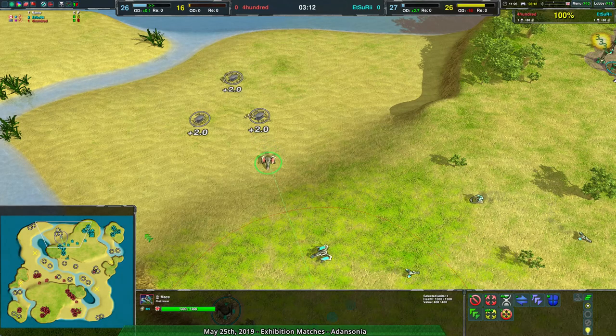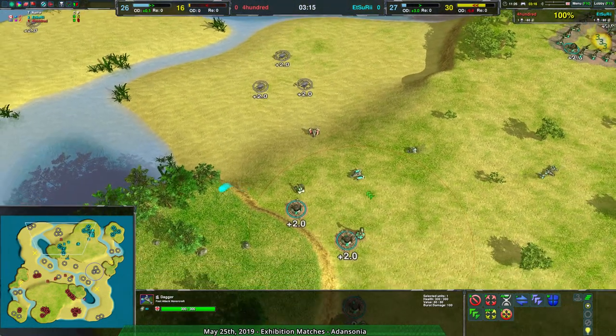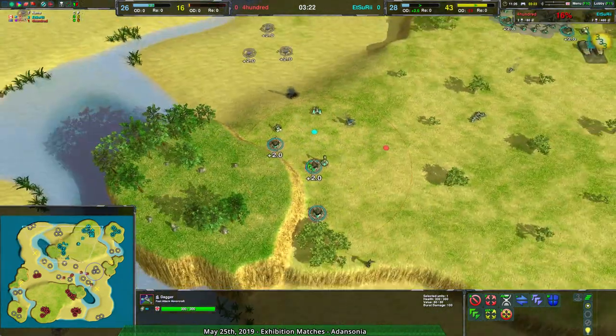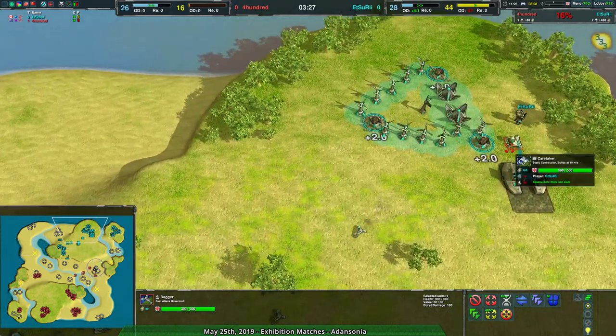400 is camping out both those spots. They have a mace over in the backside just to make sure nothing can expand, and a dagger out front to see whenever something does. But 400 is already on the case — they have a scalpel set up, and that helps get rid of the mace. That opens up the entire back section, allowing Edsuri to build up all of that.